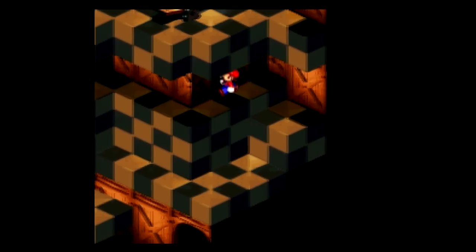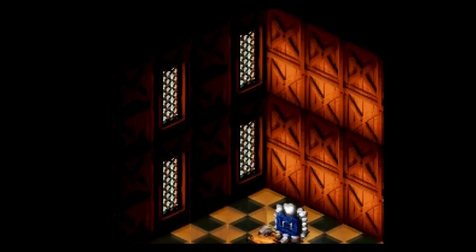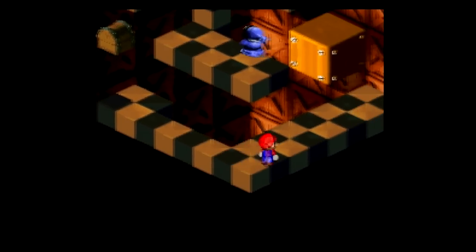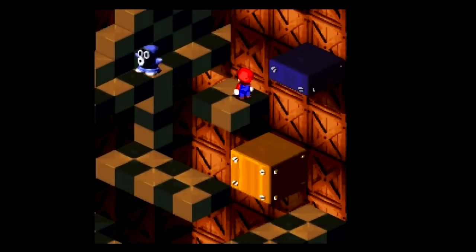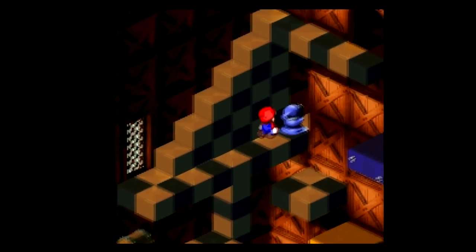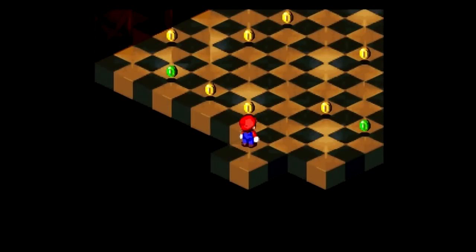Jump around here. Let's see how I'm doing on flower blocks. We're doing alright, but let's take this right now anyway — get a recovery mushroom. You gotta jump on the seesaw to get up here. Go over here to get a hidden treasure. This part can be a little tricky. Damn isometric view always throwing me off. You get a hidden frog coin there.